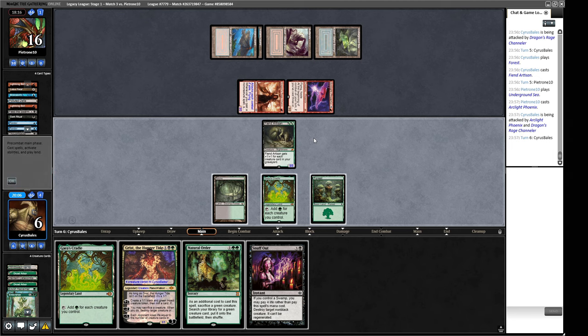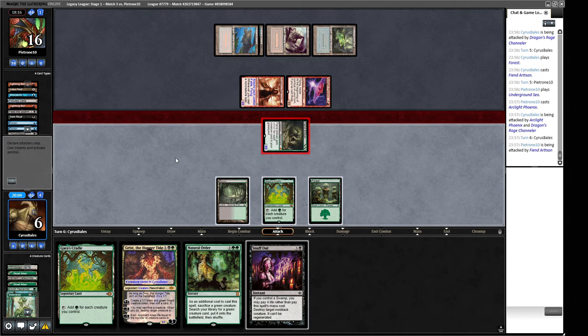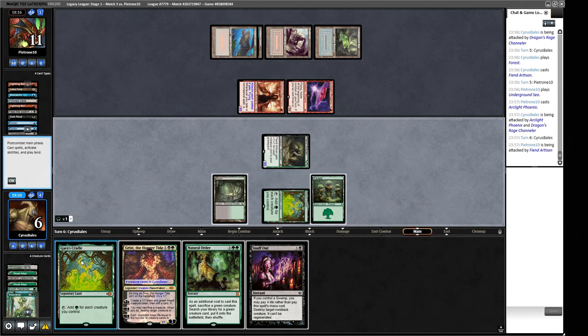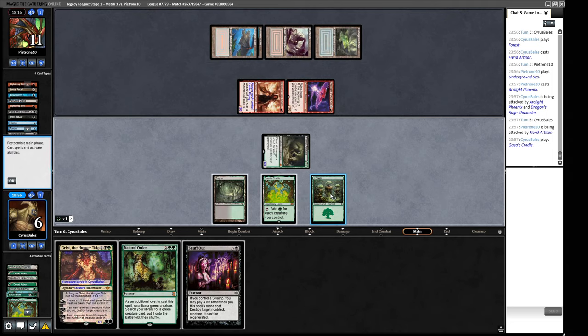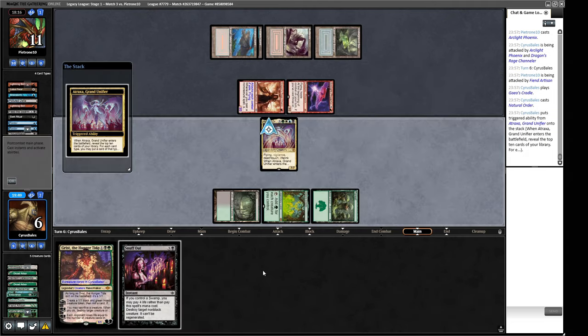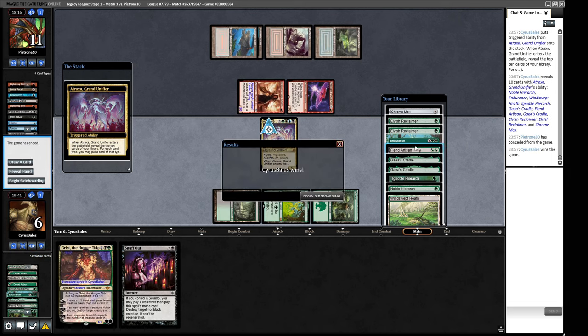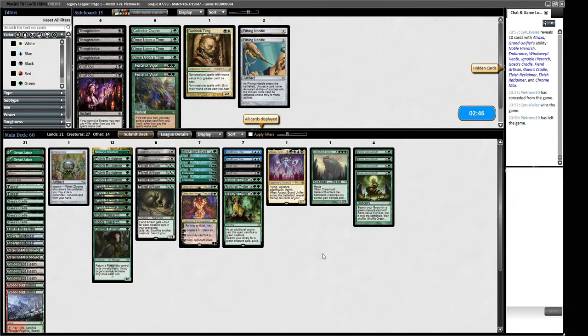We tap it, play Atraxa, keep the Endurance. What creature do we want? It's probably going to be the Endurance. Our opponent scoops it up — taking the Endurance, obviously, and the Chrome Mox and the Windswept Heath. We managed to wriggle our way through that one. I don't want to do anything differently. Our opponent's deck is so cool — really not big into counter magic by the looks of things.